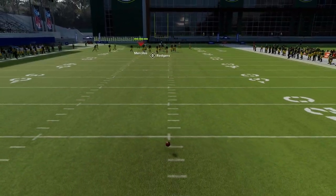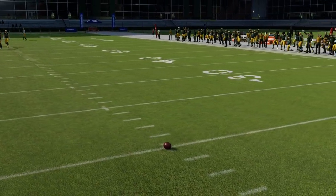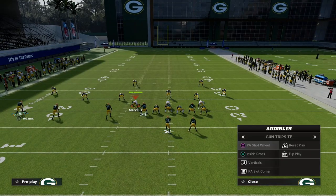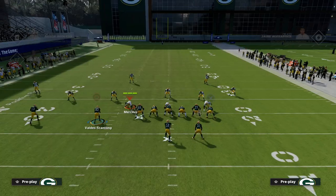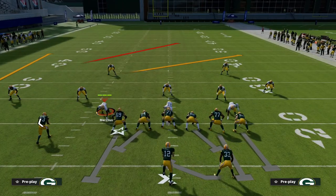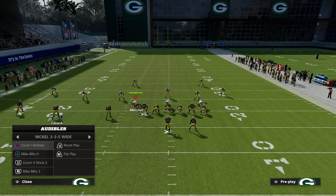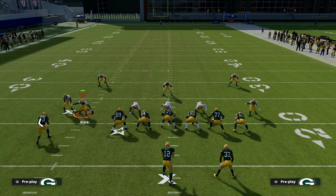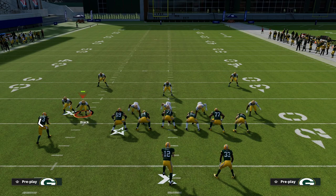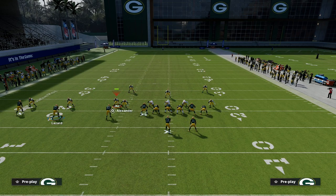We're going to start with PA Shot Wheel — it's my favorite play when I'm getting a lot of man coverage, primarily because of the crosser to Alan Lazard. The way most people are running their coverage at this point in the year is a Cover 1 Robber-style defense, and I'm getting this look a lot — it's basically an inside quarter with a curl flat and a vert hook.